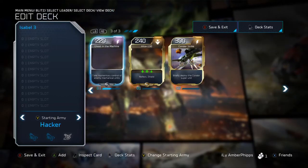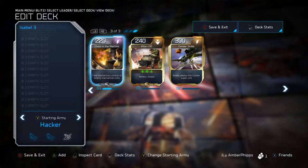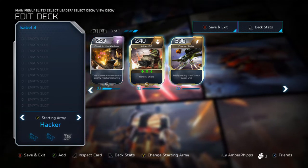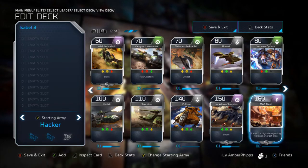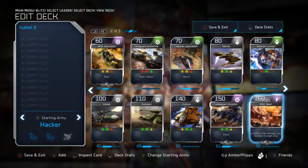As always, we're going to start with the expensive units. We have Ghost in the Machine, Ellis 130, Condor Strike, and MAC Blast. We'll get into the Lockdown Scorpion in a second. MAC Blast launches a high-damage slug to blast the target area.